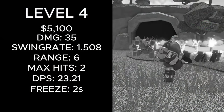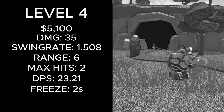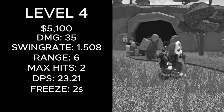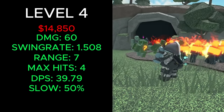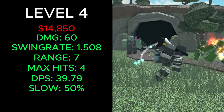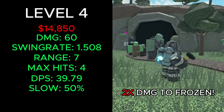The level 4 Sledger used to cost a total of 5,100 cash, dealt 35 damage, had a swing rate of 1.508, 6 range, 2 max hits, a DPS of 23.21, and dealt 2 times damage to frozen enemies. It now costs a total of 14,850 cash, deals 60 damage, has 7 range, 4 max hits, 39.79 DPS, and also deals 2 times damage to frozen enemies.